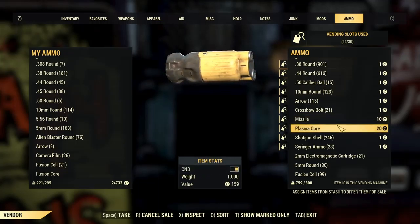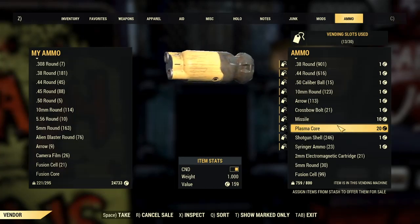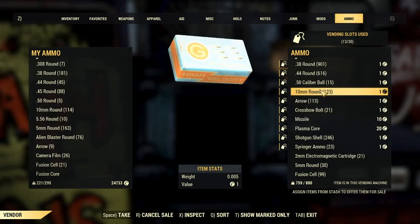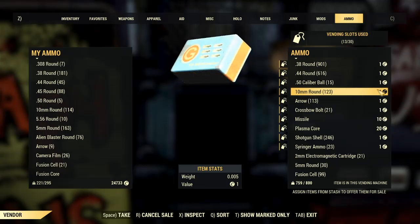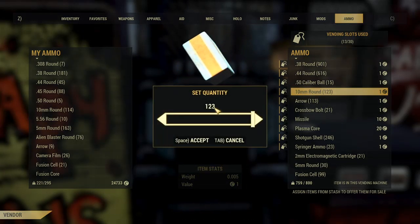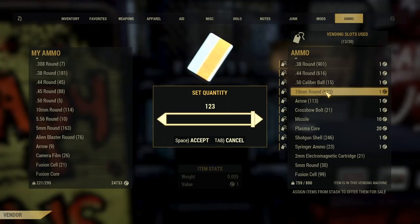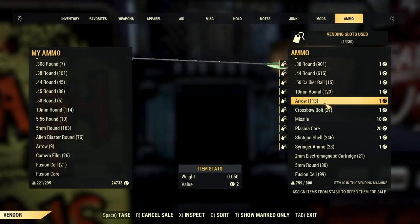Plasma cores — the value is 159, but I like to put them down lower, just so that way people can come back if they want. But the rest of the ammo I like to put at one cap. Here's the thing: if you put it at one cap for, let's say, 10mm rounds, you might think you won't be getting enough out of it. But if you have 123 of them, people will pay that amount — 123 caps — and you will probably get 123 caps.